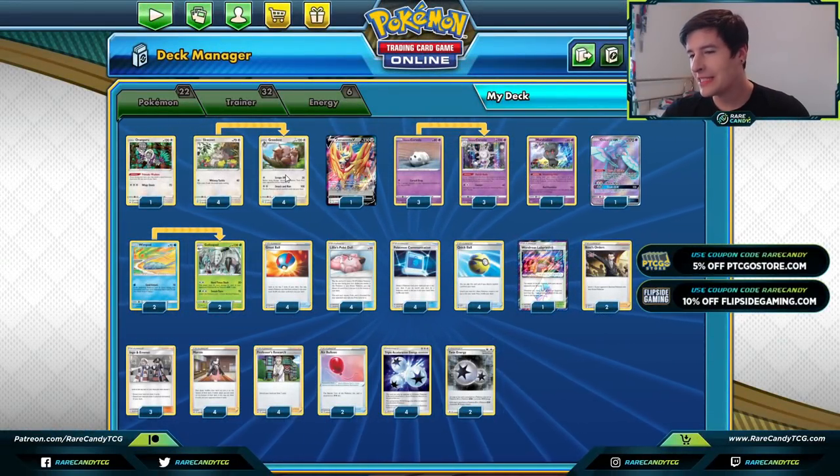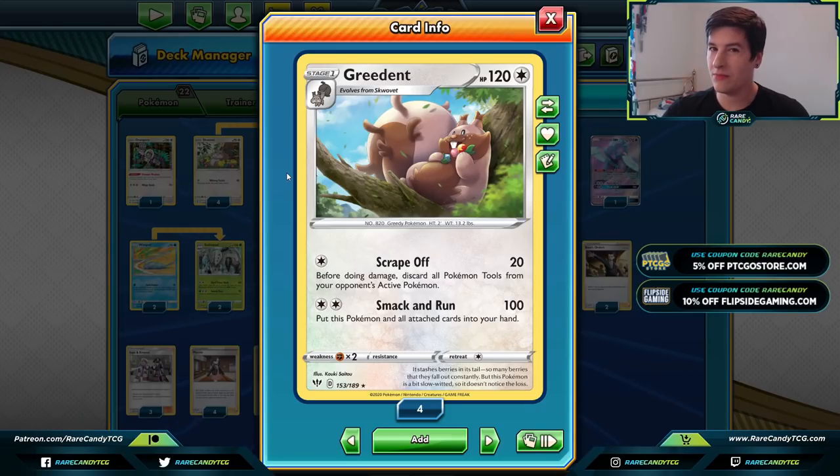Greedent is kind of similar to Behemoth, which came out not too long ago. It has the attack Smack and Run for 100 damage, then puts this Pokémon and all cards attached to it back into your hand. So it's a hit-and-run style deck — every time we attack with Greedent, we promote something annoying into the active spot to make it hard for our opponent to take knockouts while we chip away at them 100 damage at a time.